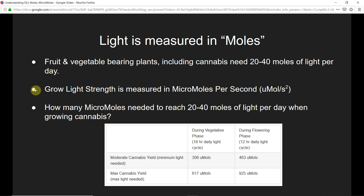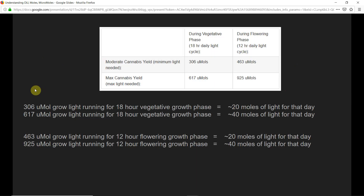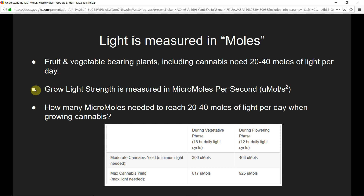Grow light strength is measured in micromoles per second, which is basically just one millionth of a mole. One micromole is one millionth of a mole. When you add that up over an 18-hour or 12-hour per day light cycle, you get your total number of moles of light provided to your plant that day.